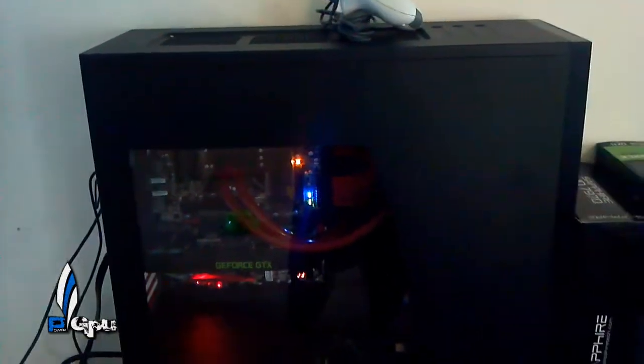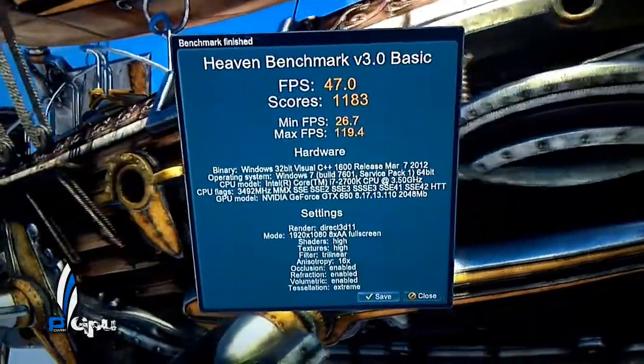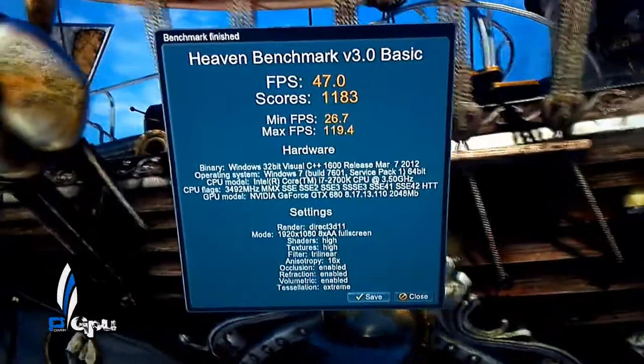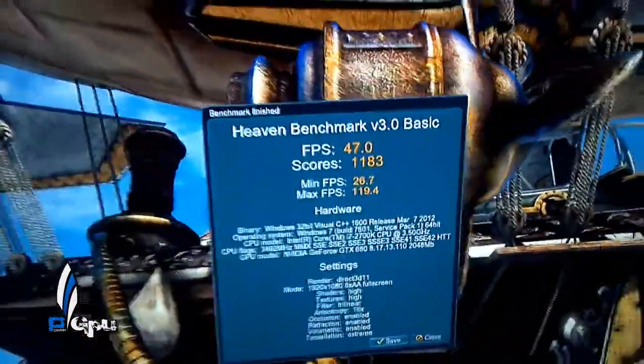The main rig is clocked at 4.5GHz and has the GTX 680. Max temperature was 70 Celsius. The test results were: 47 average FPS, score of 1183, minimum 26, and maximum 119.